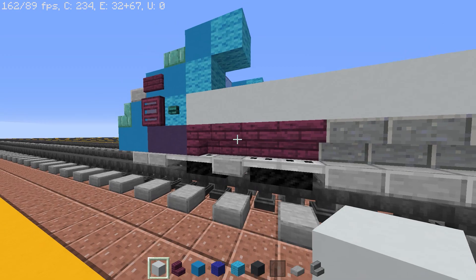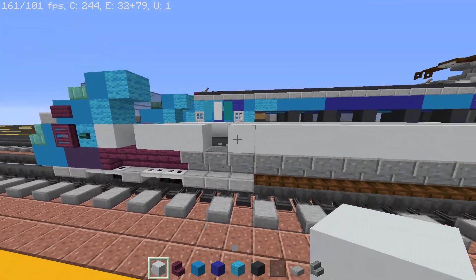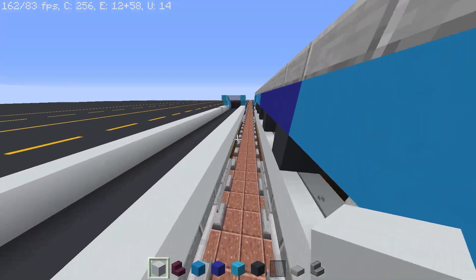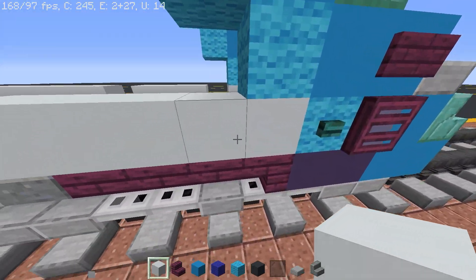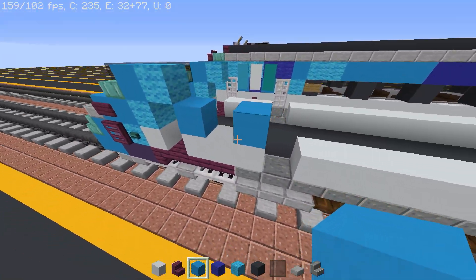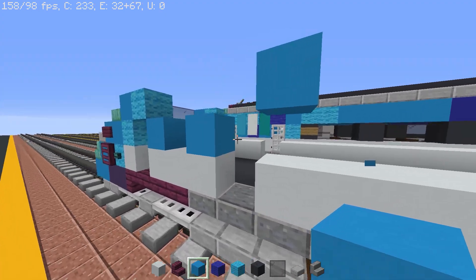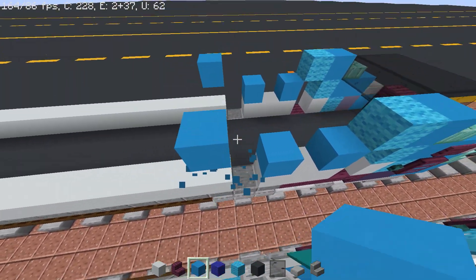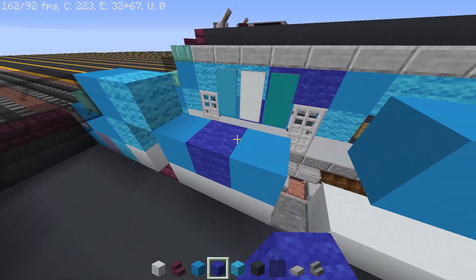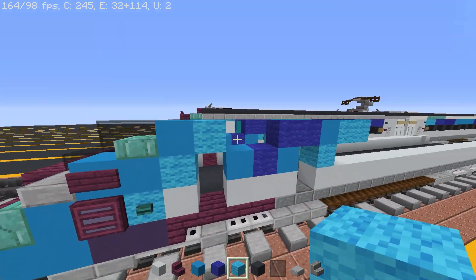Punch out a white concrete block for the door, and in the middle of the slabs punch out another one for the door, then do the same with the other side. For the wall pattern, place two light blue concrete on top of the three-block white concrete section, put one two blocks up, then destroy the bottom block. Do the same with the other side. Now place blue wool and then light blue wool so it looks like a stripe pattern.